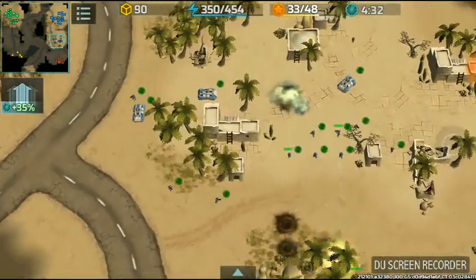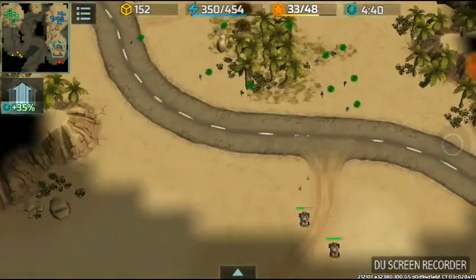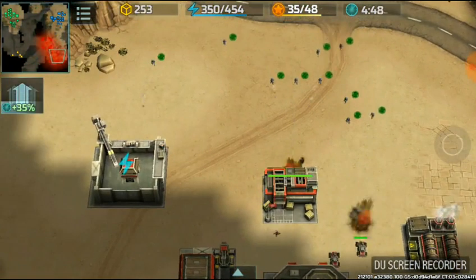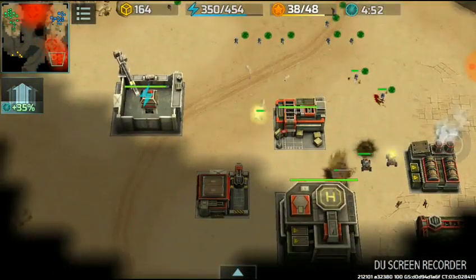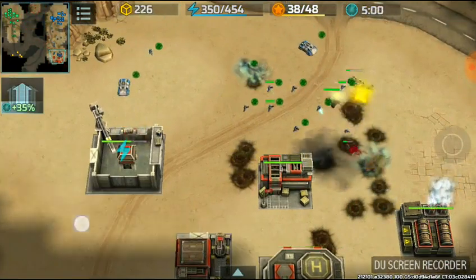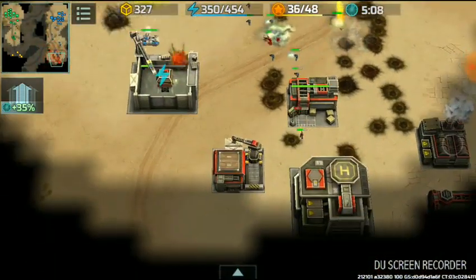I think we are going to attack directly on the base of the red one. There are no units, no defending — very few units. I think it is very easy to attack on the red enemy.